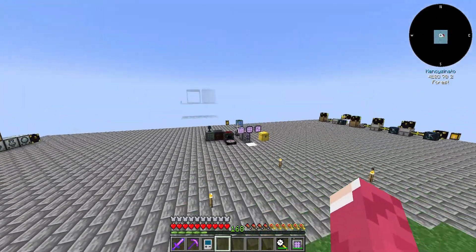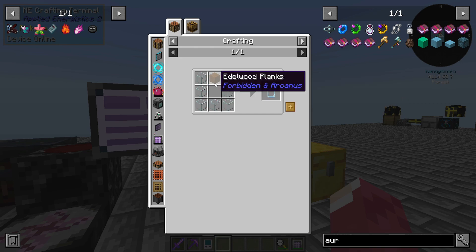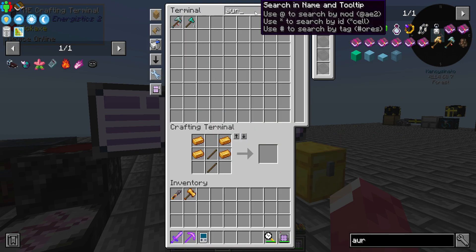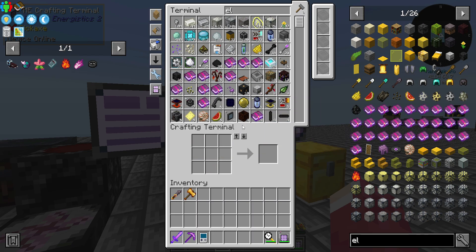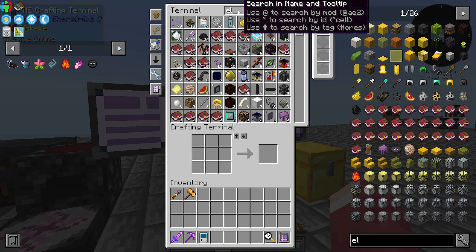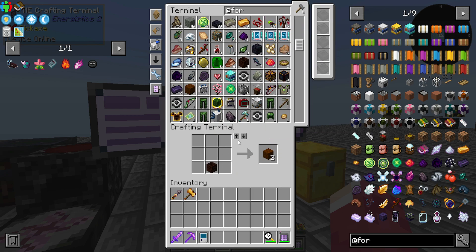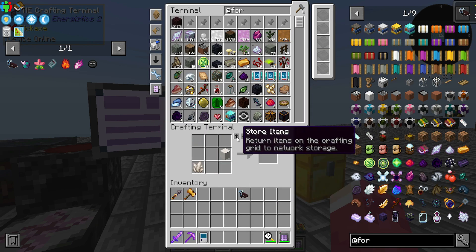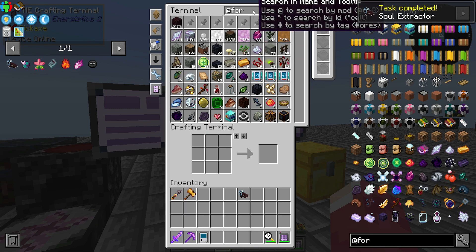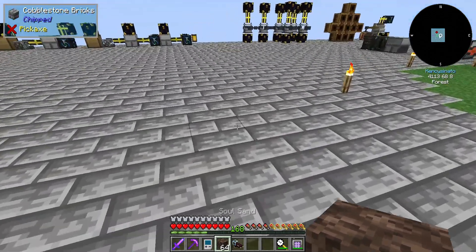Let's build the soul extractor. The planks come from that Eldwood. Let's build it — at least get it there. It extracts tools from full sand and we have plenty of full sand, so that's not a problem.